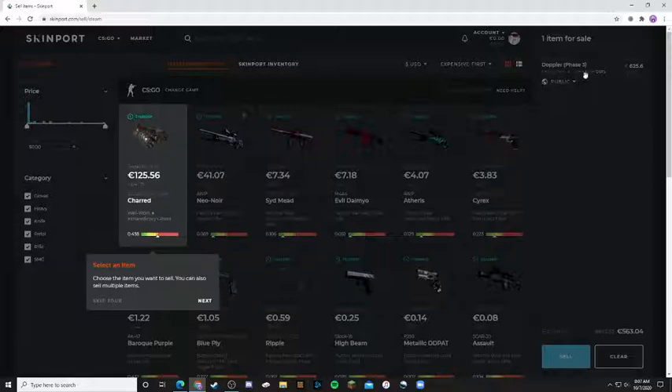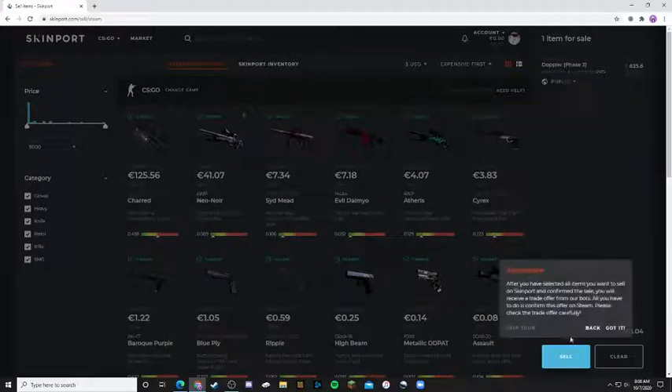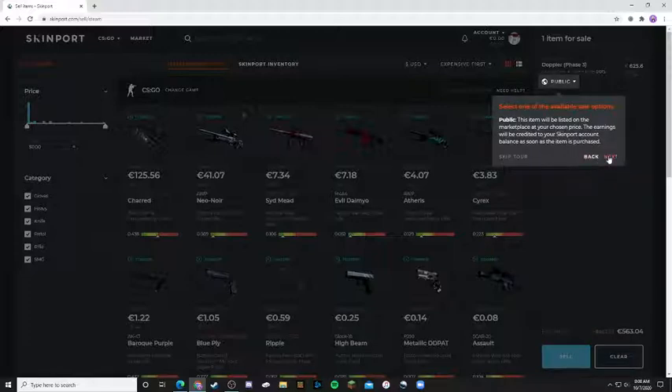I bought my Stiletto Knife Doppler for $570. The price on this site is $736. So if I sell it for even $650, I'm still making a good chunk of profit.